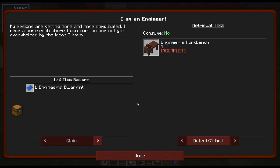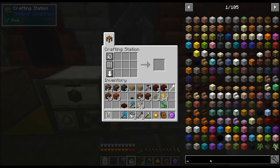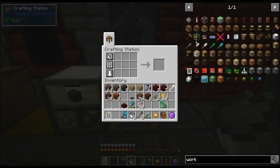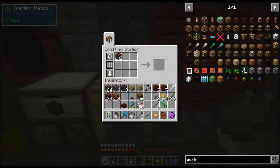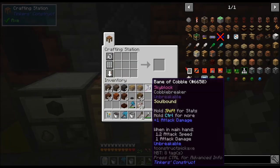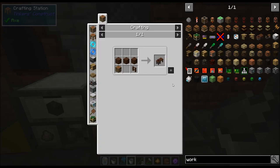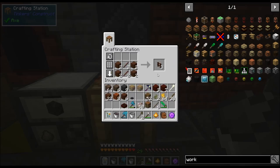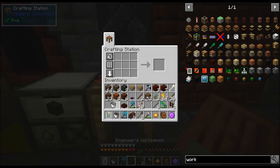I am an engineer. My designs are getting more and more complicated. I need a workbench where I can work and not get overwhelmed by the ideas I have. So we need an engineer's workbench. It's right here — treated wood. That's how you get treated sticks. We need a crafting table, and here we go: Engineer's Workbench.